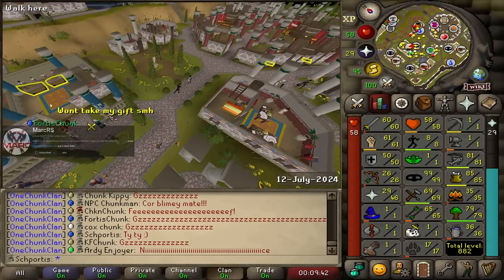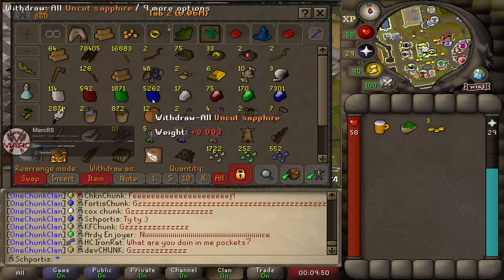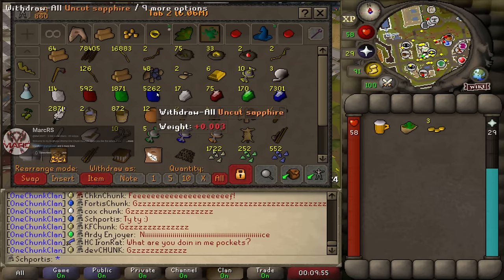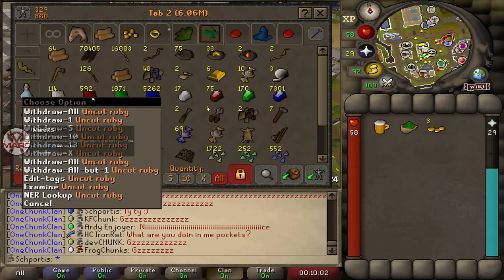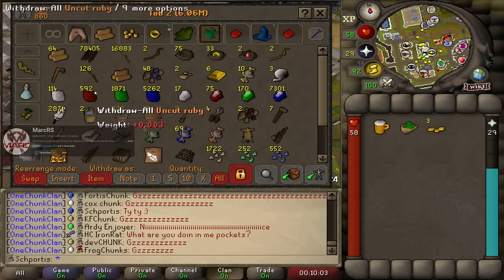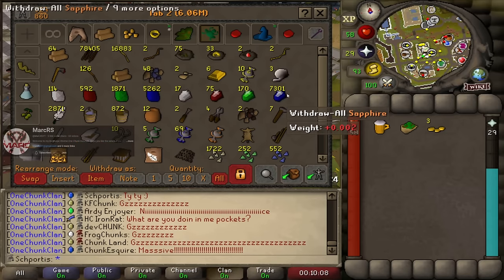Let's do a tally of how many gems we've got after all that. We've got about 12,500 sapphires, just about 2,000 emeralds, a little over 650 rubies, and about 125 diamonds. So that's pretty good - all in all about 20k gems total. I feel like that was worth it.